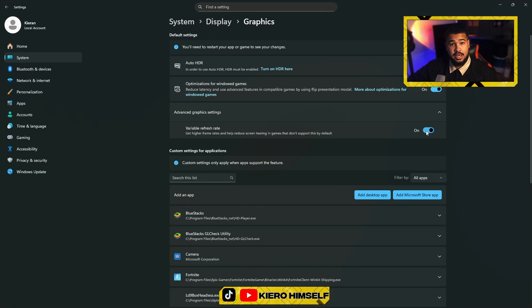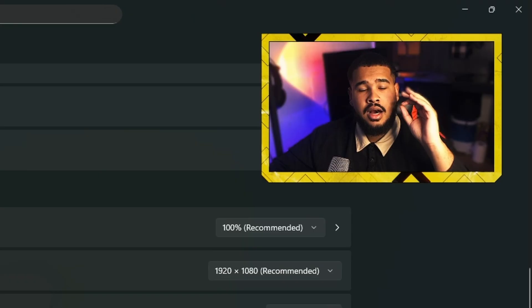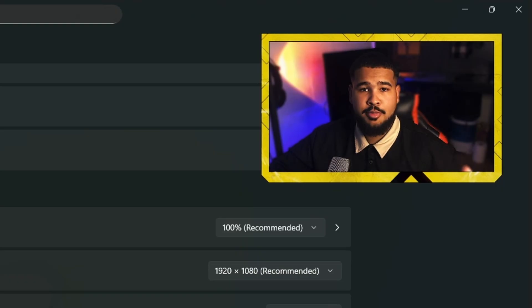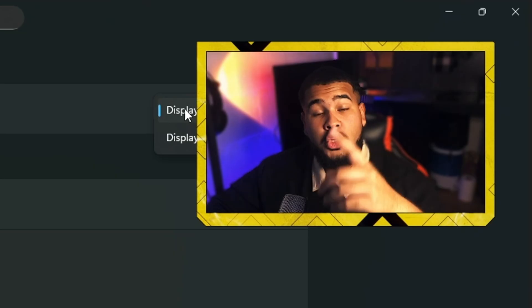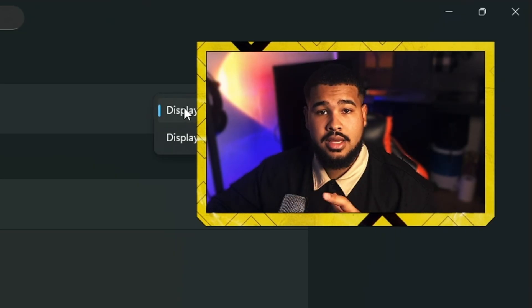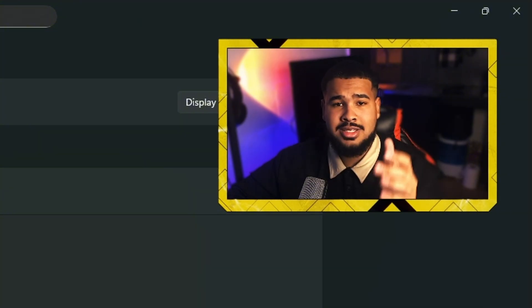Also make sure that the hardware-accelerated GPU scheduling button is activated. One more thing while you're in Display Settings: always get the max hertz out of your monitor so you can get the max FPS possible. Go to Advanced Display, make sure you're on your main monitor, and set it to the maximum — mine goes to 180 Hz. Note that the higher the hertz, the more power consumption you'll have.